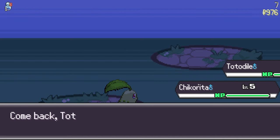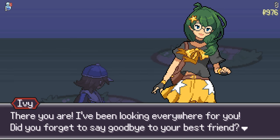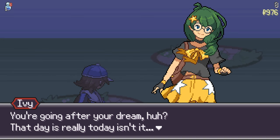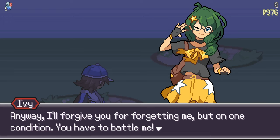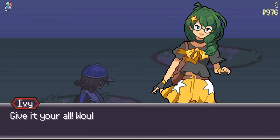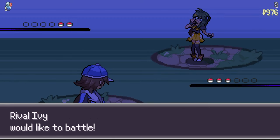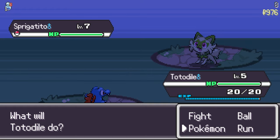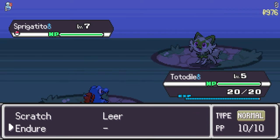From here, we easily clear out the Rattata and Meowth, and we accidentally teach Totodile Endure. Now we face our biggest challenge yet: Ivy. Ivy is your rival who will reappear on set floors throughout your run. She's one of the only encounters you can plan for. Whatever team she has first is the one she will continue to build on as your run progresses. You'll see her add more Pokemon to her roster, and all of them will get stronger and evolve each time you encounter her.